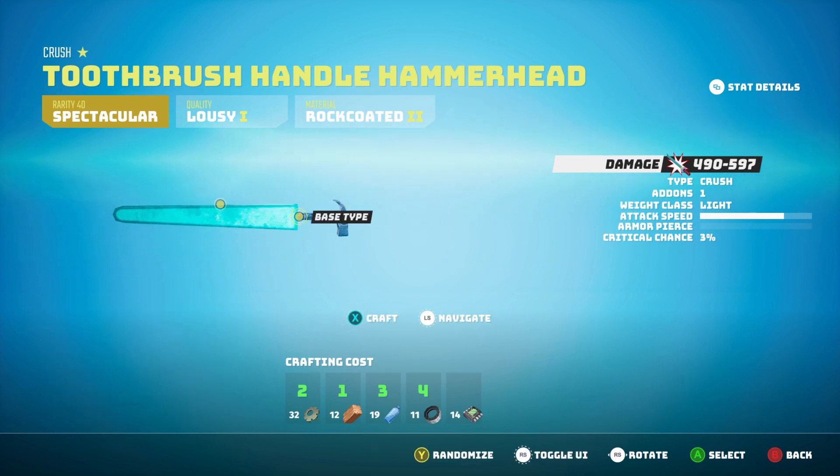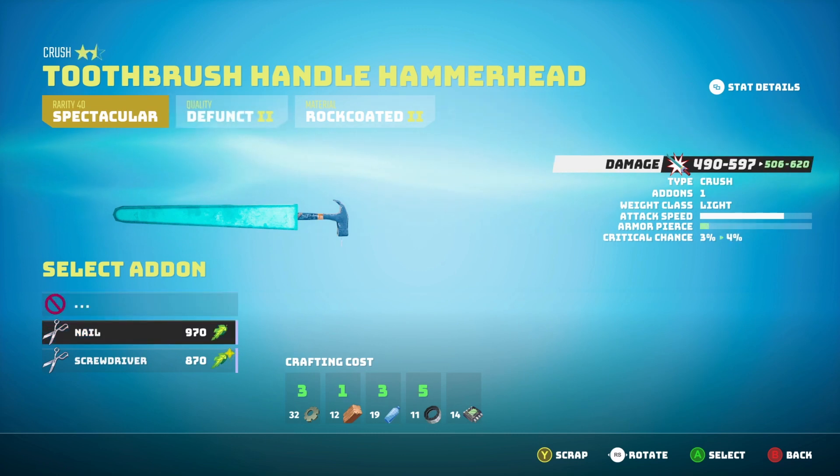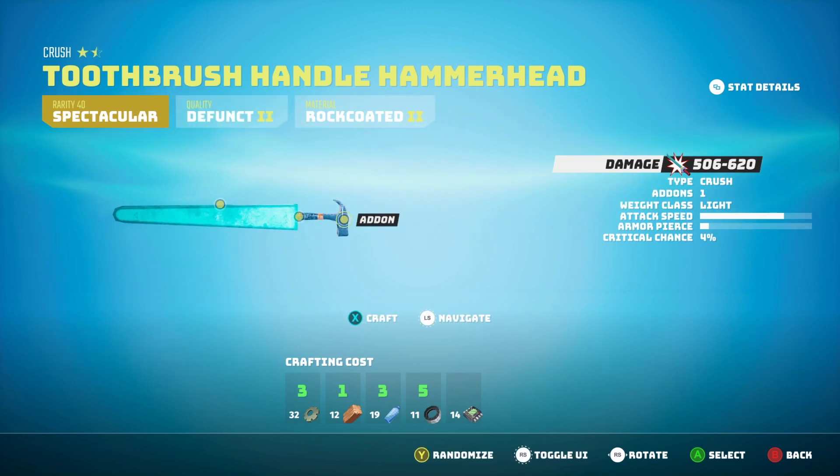Now we've got the brush base — we've got the base for the type, which is the hammer. On this item I can even add an add-on. Not all weapons will allow you to add an add-on, but you can. And once you've done this, you craft it and you have the item.